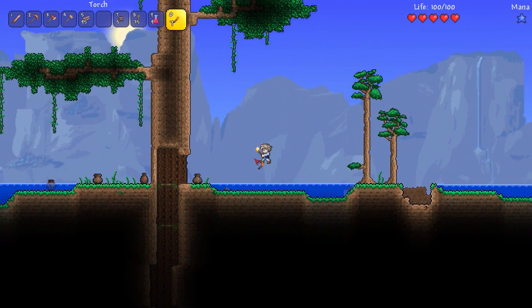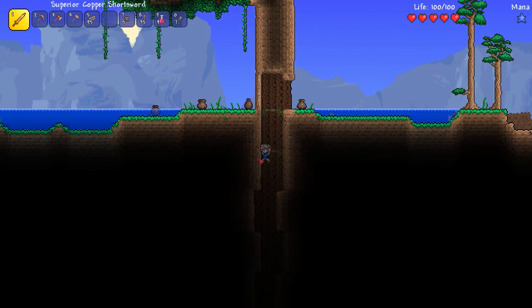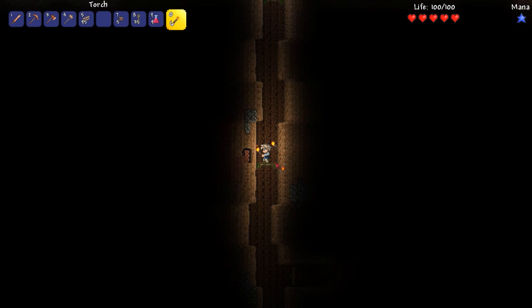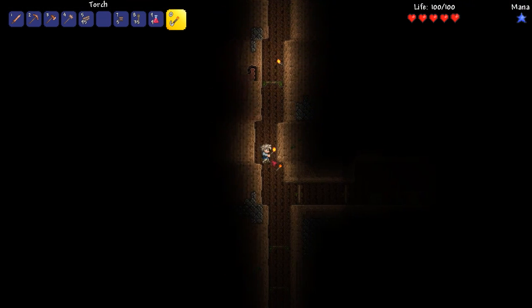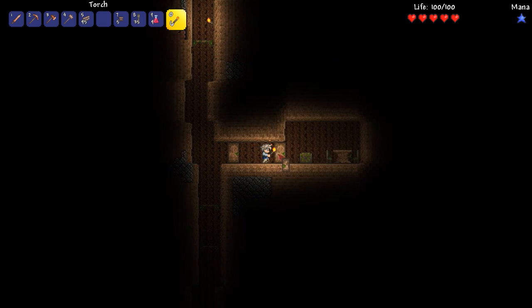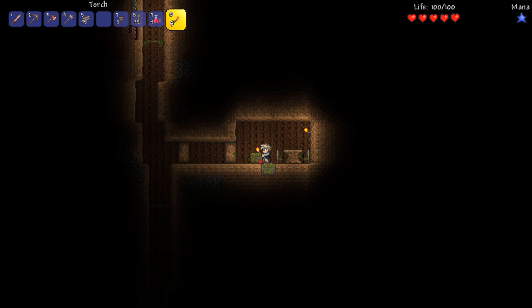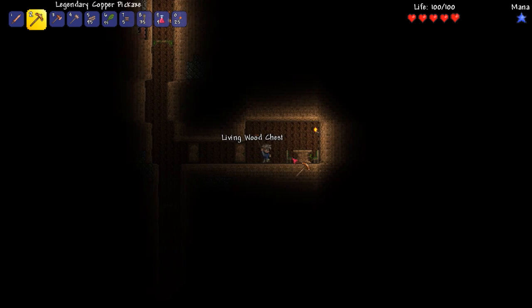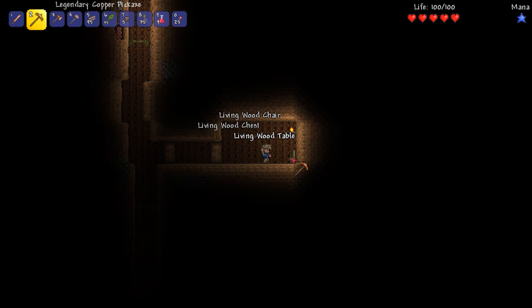There's another tree over here with something — I don't know if it's a dungeon or something. I'm not sure if these guys are gonna be friendly. Whoa — where am I? This does not look safe. Oh, it's like a little house! A leaf wand, a living wood wand, silver bars, wooden arrows, a swiftness potion, more torches, a living loom. These things are all new to me — well, mostly not the torches.